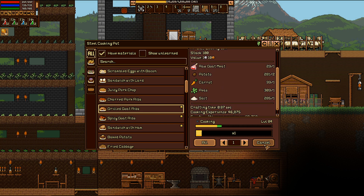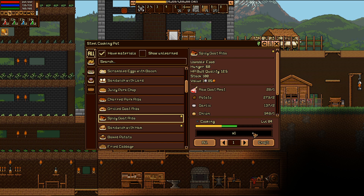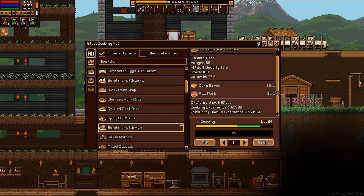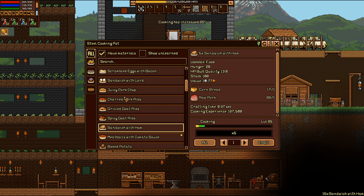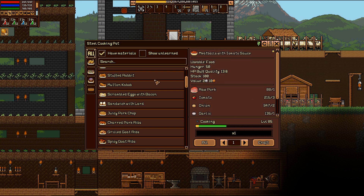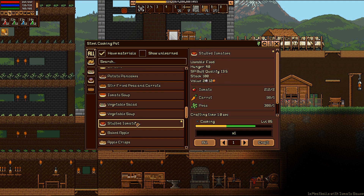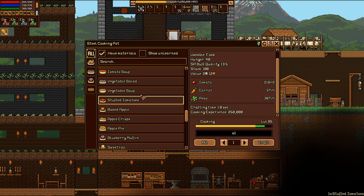Cooking-wise, look what we got — we got goat! Now we can make grilled goat ribs. We're level 84 with cooking, so we can switch out the carrots and peas for garlic, onion, and salt to make spicy goat ribs. Then ham sandwiches — you get five of these for one cornbread and one raw pork, what a deal. Meatballs with tomato sauce — pork, tomato, onion, and garlic — that's phenomenal. I'm hoping our exploring today lets us find tomatoes or grow that stuff.